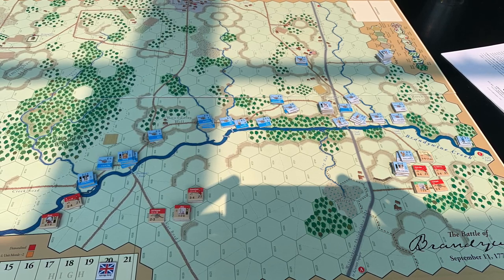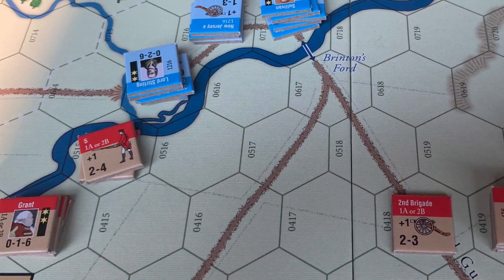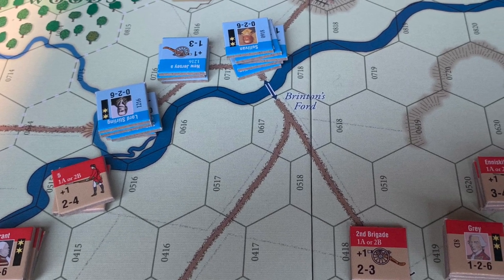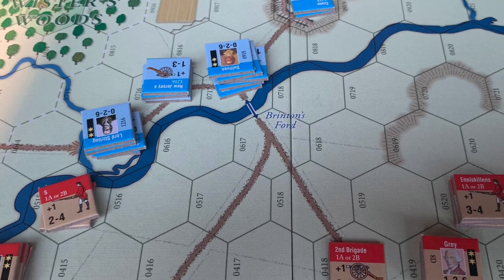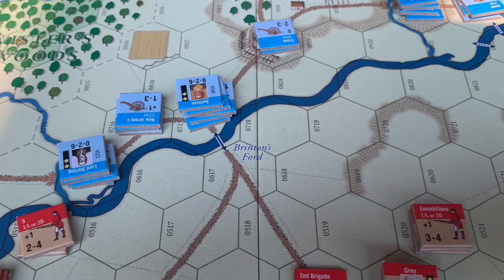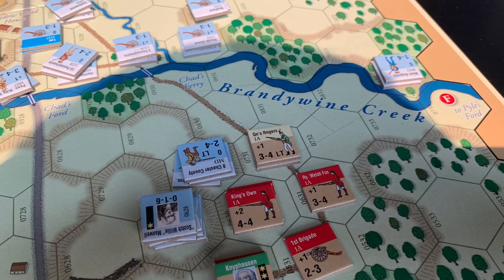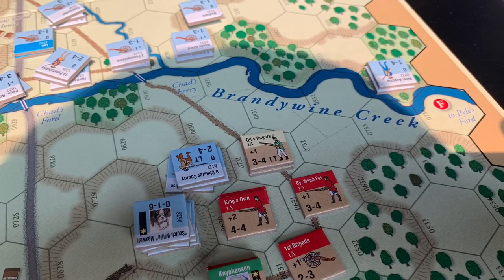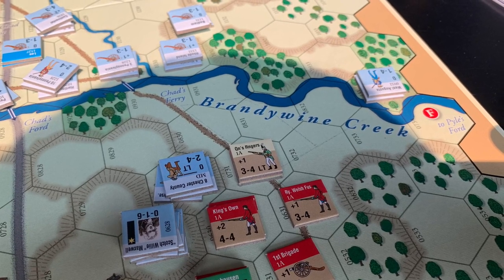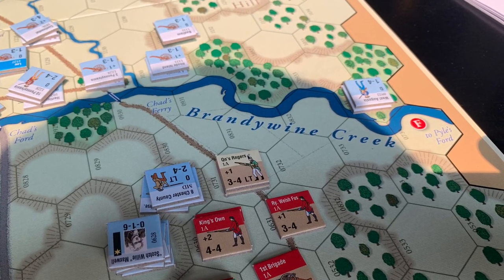That's the state of things in turn one. Here's a closer look — you can see Grant trying to cross that river. Gray moving his units into position, feeling he might try to cross up between those two American batteries because there's no defenses. He has his own batteries as well, so if he could win that artillery duel, he'd be able to get units across. Over on the right, the Queen's Rangers, some Loyalist Tories, and the King's Own regiment tried to make an attack up the hill to push Maxwell off and clear the way for reinforcements coming up from behind.